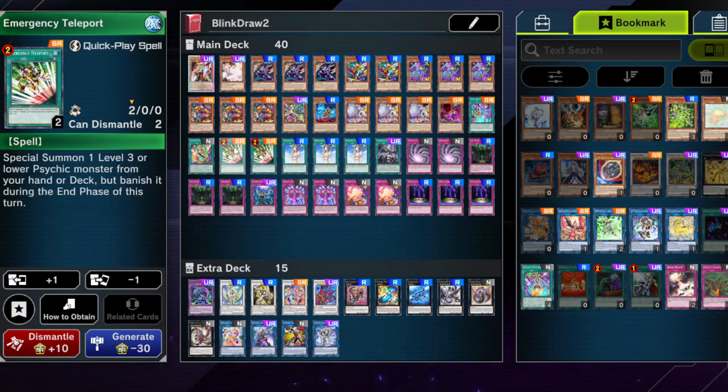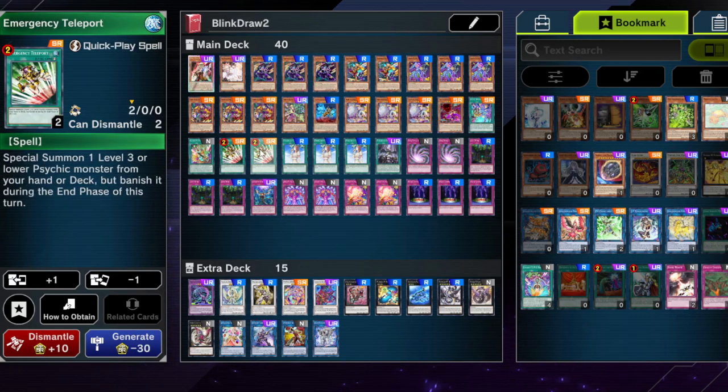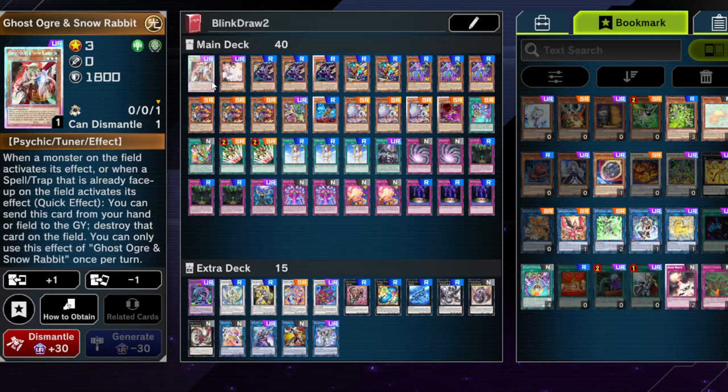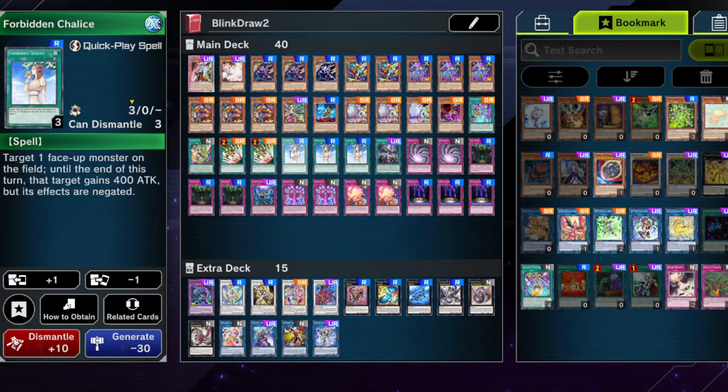Emergency Teleport is a card that does a lot, because they're all level 3 psychic tuners, which is quite nice. It doesn't have to be a tuner, but that can come in handy, especially if you have a good extra deck. The combo with Ghost Ogre exists at least. Bear in mind though — the card is banished during the end phase, so maybe use it for a combo starter; if not, keep in mind you might lose the card again.